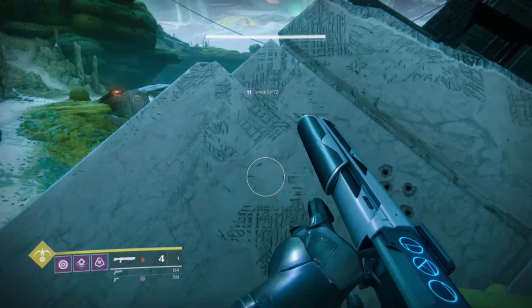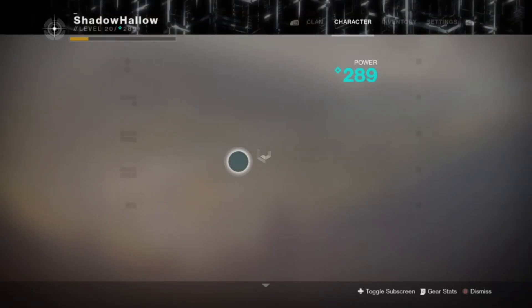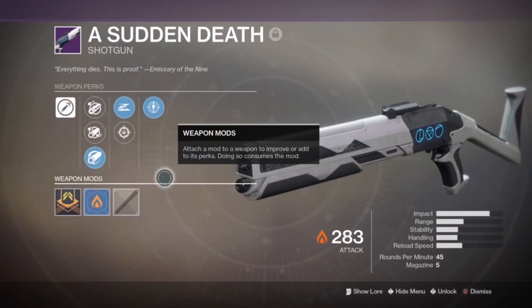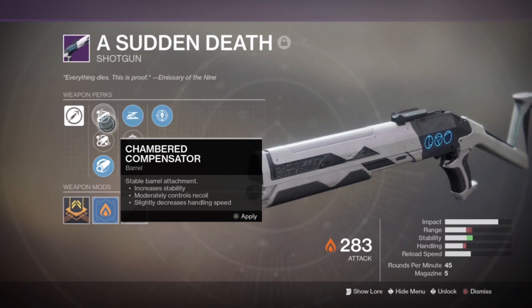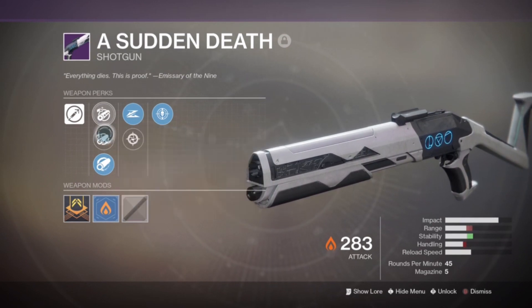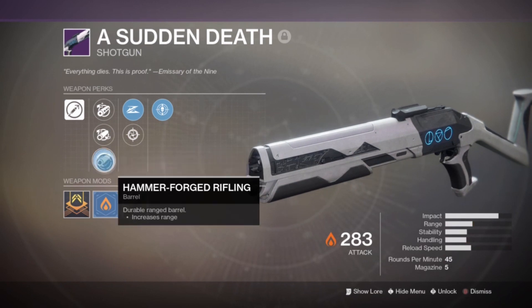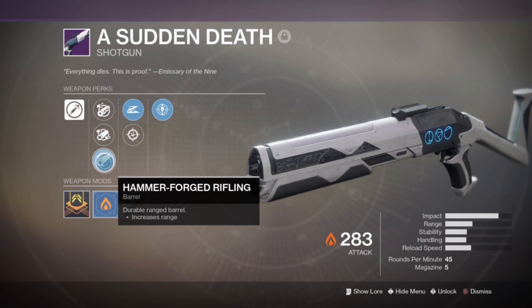This shotgun is going to be my favorite shotgun of all time, hands down. It definitely feels nice, handles nicely, I've already used it in Trials of the Nine and it's definitely reliable — I would highly suggest it. The intrinsic perk is Aggressive Frame: high recoil and high damage. We have Chambered Compensator which increases stability, moderately controls recoil, and slightly decreases handling speed; Barrel Shroud which increases stability and handling speed; and Hammer-Forged Rifling which increases range — pretty much the perk you want on shotguns.